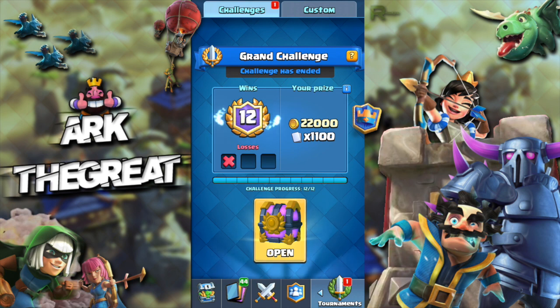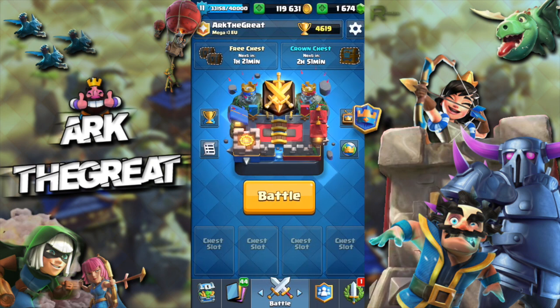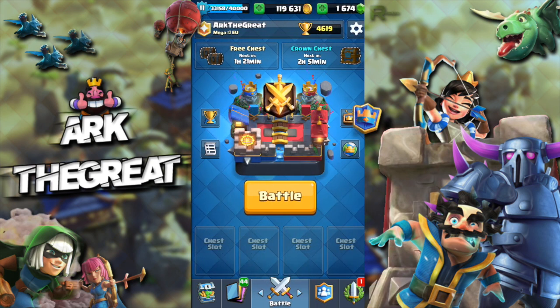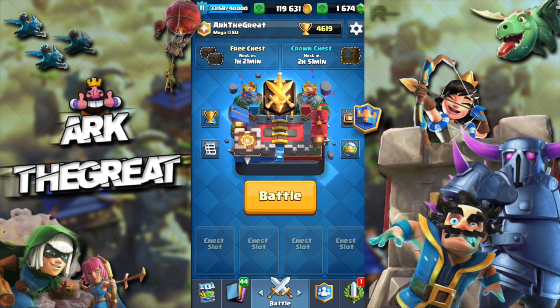I'm trying not to swear, but I really want to swear here. In this meta, if you want to win you just bridge spam: get your battle ram, get your ice golem, get your bandit, just drop them all at the bridge and that's how you win. This is basically how this game works at this point.